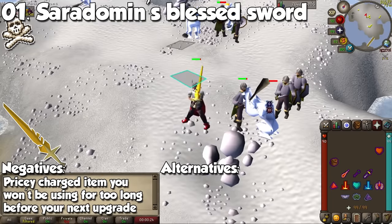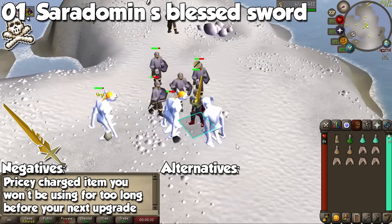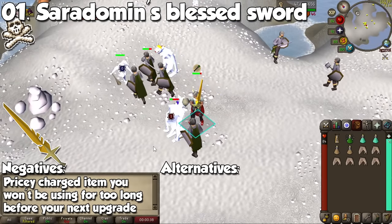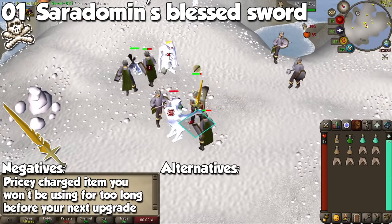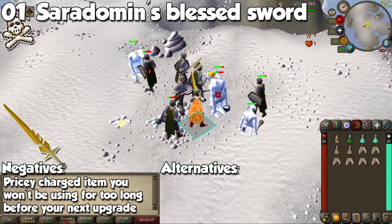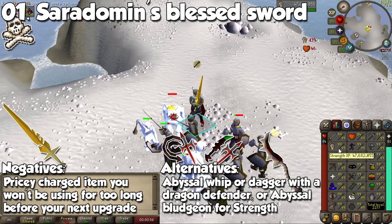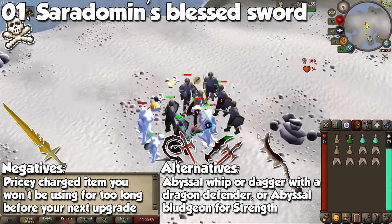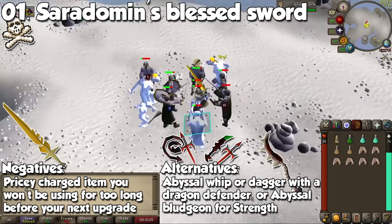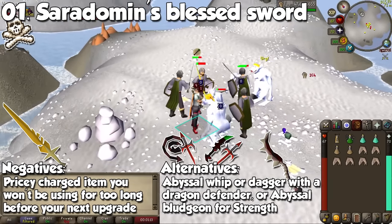We are going to start with melee, and the first item you should completely avoid is the Blessed Cerberus Sword. You obtain this item by combining a Cerberus Tier with a Cerberus Sword. The tier can be bought from the Last Man Standing shop, and when put together you'll be able to use it for 10,000 hits before it fully degrades, leaving you with a tier so you can feed it another Cerberus Sword. Nobody likes charged items, and needing 70 Attack to use it, we have much better alternatives. The Abyssal Whip and Dagger are cheaper and won't degrade at all. The Abyssal Bludgeon, although a little more expensive, is also not going to degrade whatsoever, and you can sell it back whenever you're done with it — no strings attached.